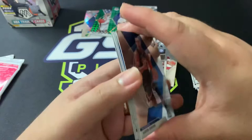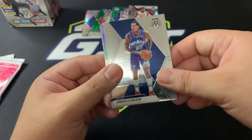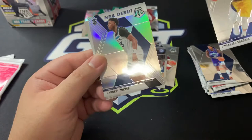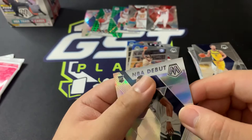Last cello pack — let's see if we got anything good. Looks like a silver, probably a vet. Aaron Gordon for the Orlando Magic, Serge Ibaka for the Toronto Raptors, Jordan Clarkson for the Utah Jazz, Domantas Sabonis for the Indiana Pacers. NBA debut of Jarrett Culver, and Cameron Johnson — I think we saw this distribution earlier as well. A silver Jarrett Culver.